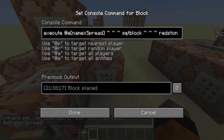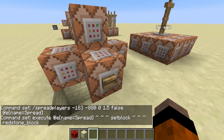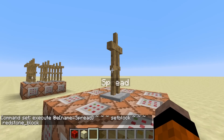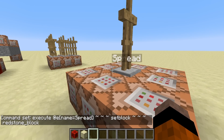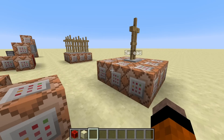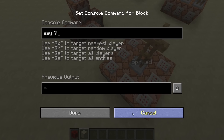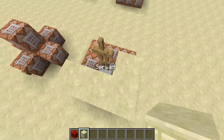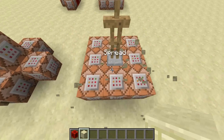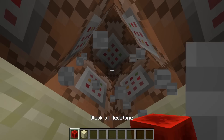The next command executes from that entity and does set block redstone block. When that set block clock is powered, these will be setting redstone blocks wherever the armor stand is. Then this block does a fill command to replace all the blocks on top of the command blocks with air, replacing the redstone blocks — so you don't see any of the redstone blocks but they are being powered.